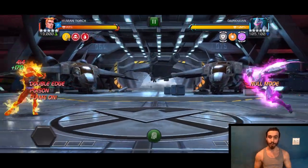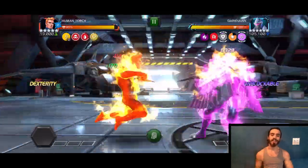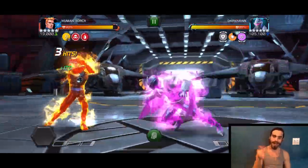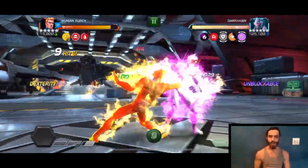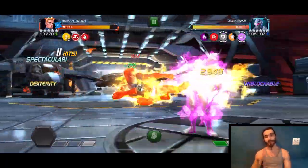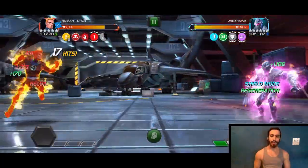We're gonna start off by dashing back and holding block. When he dashes at you, dash back and throw three light attacks. Dash back again, hold block, dash, light, light, light — dash back, hold block, dash, light, light, light, dash back, hold block. Now here, end with the medium and throw your special one. Now he's out of that nasty null mode and he isn't unblockable anymore.